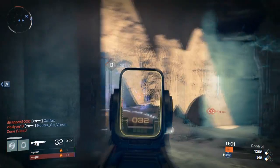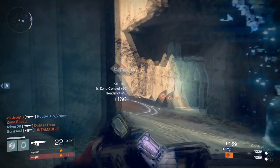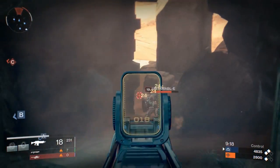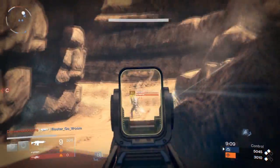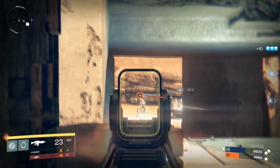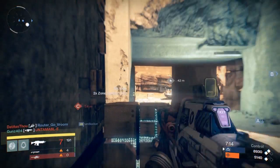Look at these damage results. The Silvered Hushwind D does 24 damage per headshot — against another Titan, another Hunter, a Warlock, another Titan — consistently 24 damage per headshot. We did have a 23 there, and 16 for body shots.